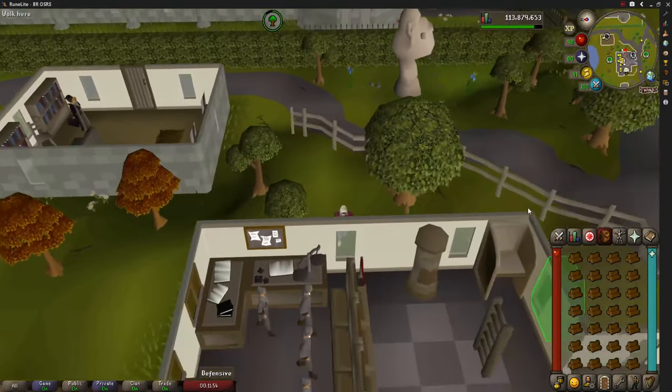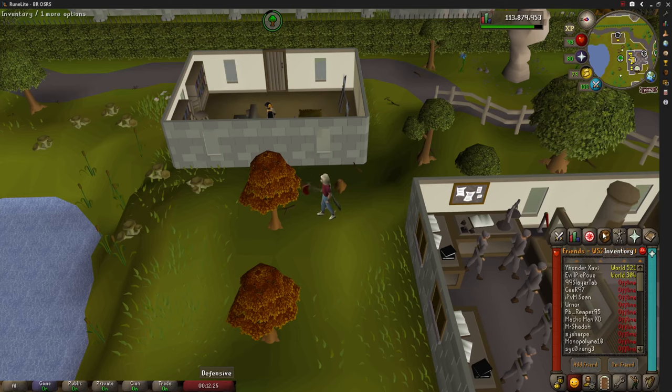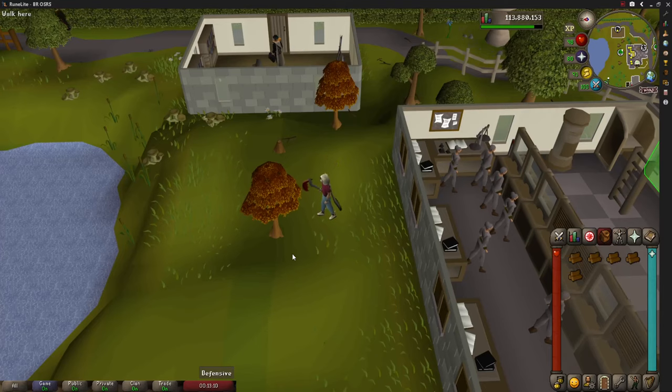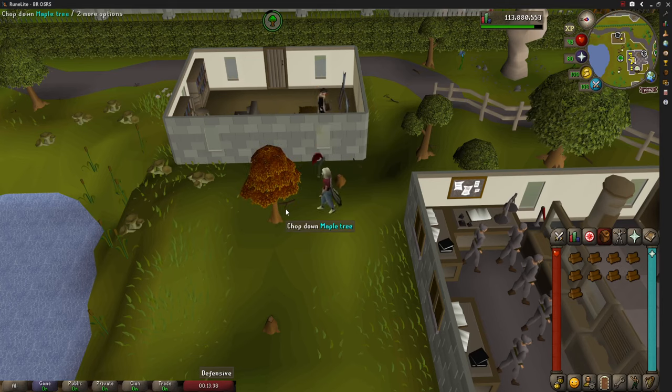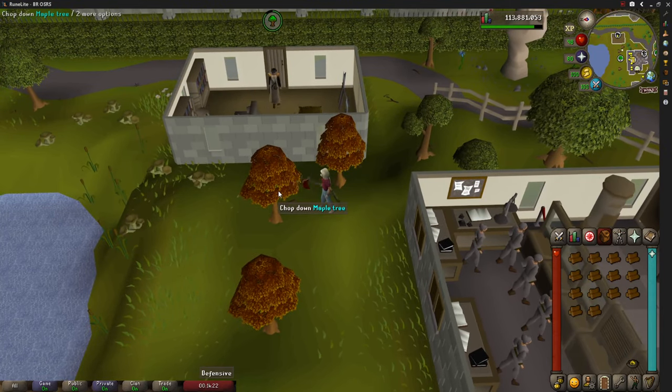Maple logs are received from cutting maple trees at level 45 Woodcutting and yield 100 Woodcutting XP per log cut, or 110 XP per log with the Kandarin medium diaries. They can be burnt in Firemaking at level 45, granting 135 XP per log. Maple logs can also be fletched into maple shortbows unstrung, maple longbows unstrung, and maple stocks. It will take no more than 96,096 maple logs to get from level 45 all the way to level 99 Firemaking.